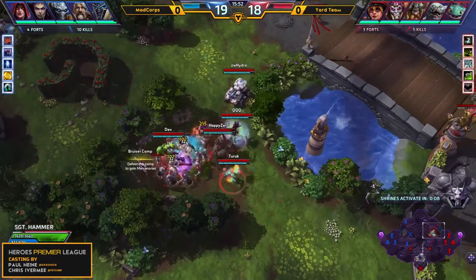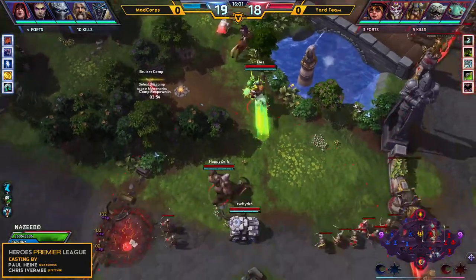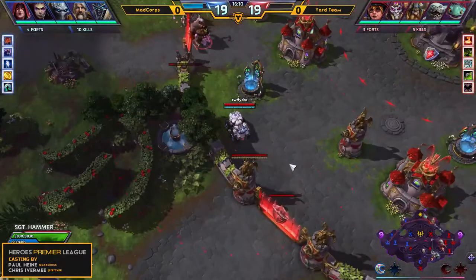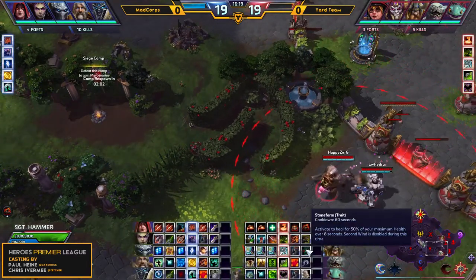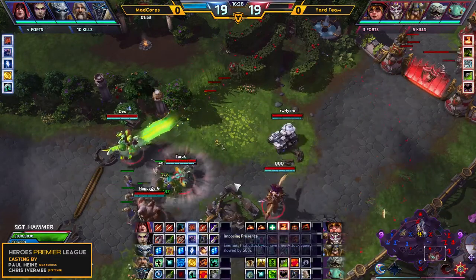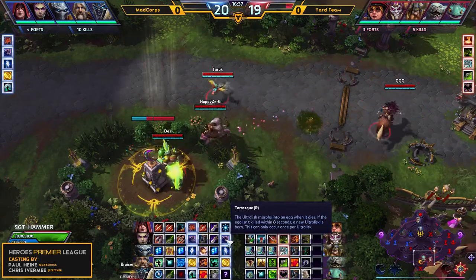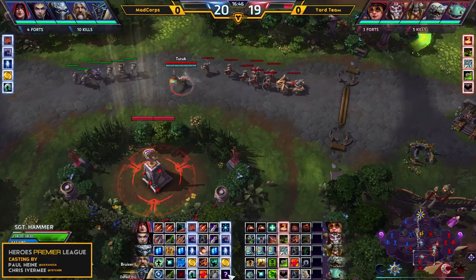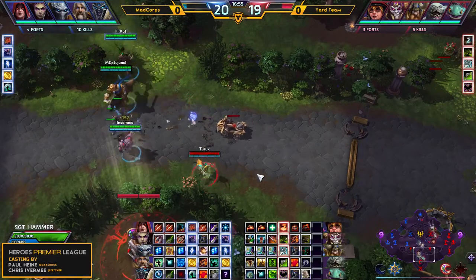Shrines spawning in 10 seconds. Shrines are almost up and Mad Corpse is almost level 20, so they might want to make another teamfight happen here pretty soon once they get that additional XP in and really work with their Storm Talents. Storm Talents will be coming up very soon for Mad Corpse. With the Shrines now up, this is the time they will be looking to engage and maybe take another Dragon Knight — and with that they will probably attempt to end the game. Yachty's team will have to trade Shrines if they want to prevent this Dragon Knight.